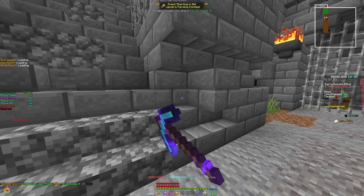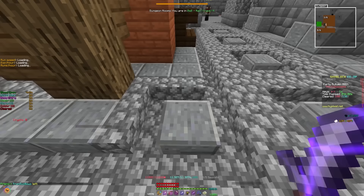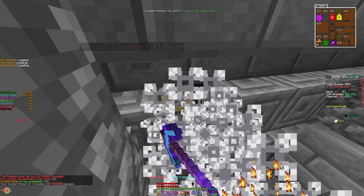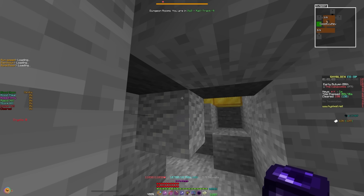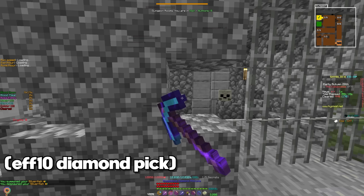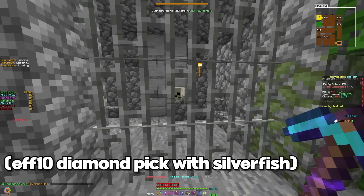When you try to mine anything in dungeons, the block disappears for an instant before reappearing again. In that instant where the block disappears, it's actually replaced by what is called a ghost block. If you walk into a ghost block or try to stand on it, you kind of get stuck — but you can do things like flick levers and grab chests through ghost blocks. There are also two ways to make semi-permanent ghost blocks, which don't disappear instantly and allow you to interact through them more consistently. To make a semi-permanent ghost block, you must be able to instant mine the block. A stonk will allow you to mine most blocks in dungeons, but some will require a stonk and silverfish pet, or an efficiency 9 or 10 pickaxe. Some will even require both a silverfish pet and efficiency 10, such as iron bars.